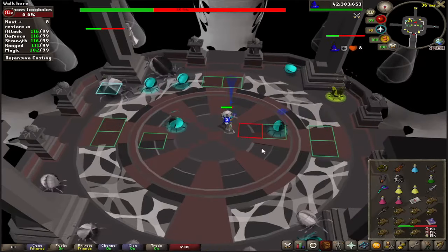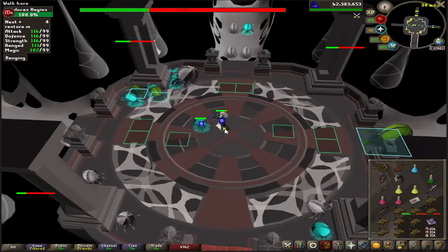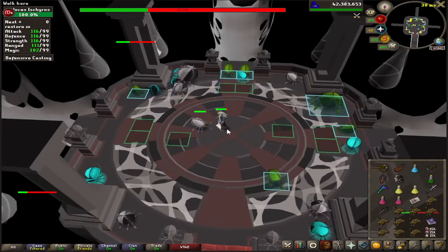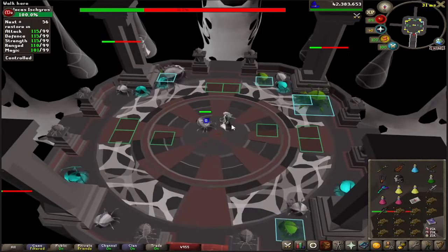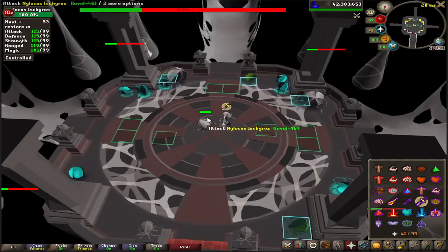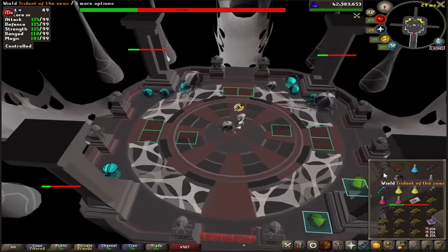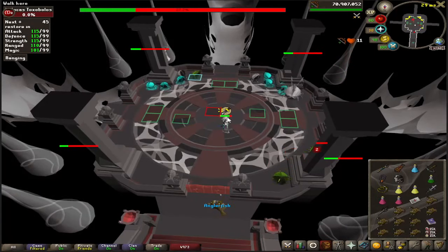If you happen to wrong-style yourself on an aggressive one, you're not going to be able to hit it anymore. So you're going to have to deal with it sitting in the middle beating you up. Just pray against it — at some point it will time out and explode, dealing a little bit of damage, but not too much.